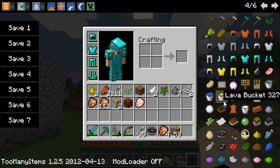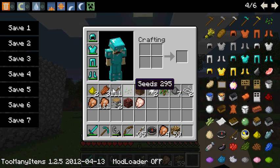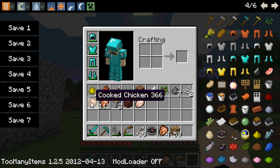It also tells you the item numbers as you scroll over a number. Like, cooked chicken is 366.